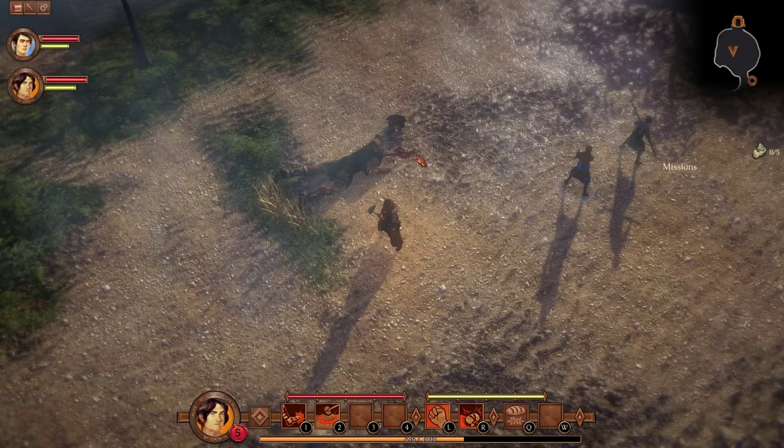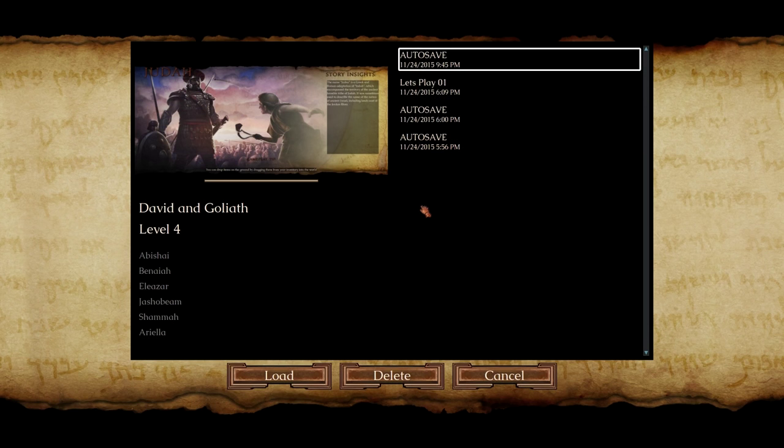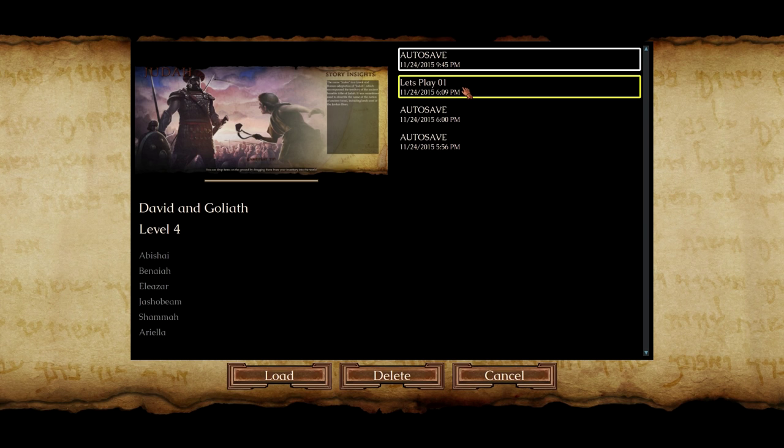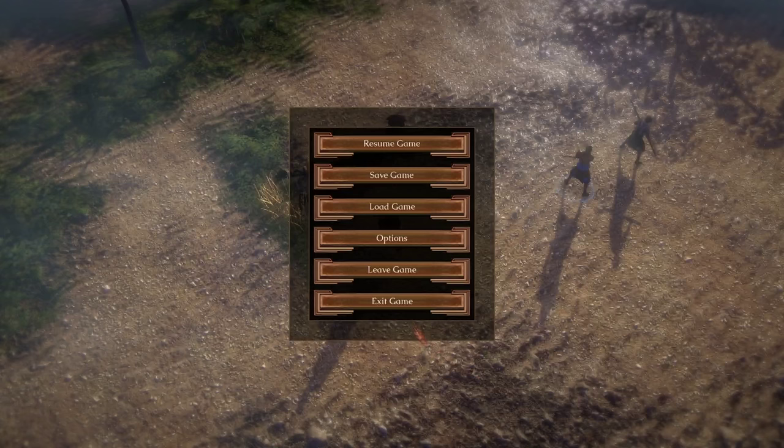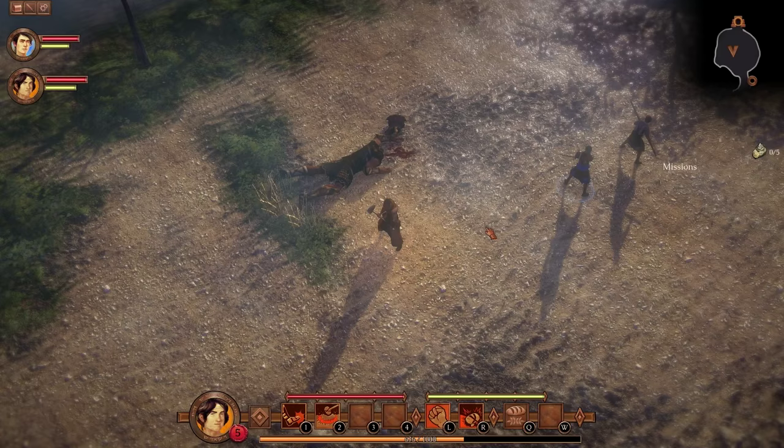I just had to redo the fight because there are more bugs all over the place. This game is really not finished yet. Again, I'm enjoying it, but it's just not finished. The save file — I made a save file, let's play number one — shows in the picture that it's after the fight, but when I load it, it's before the fight. So it just doesn't save at the right time. It didn't work, so I had to redo the fight again.